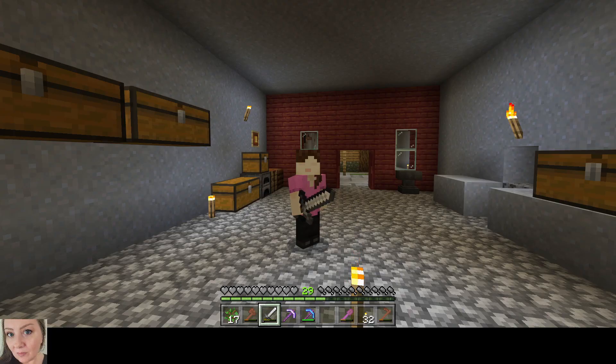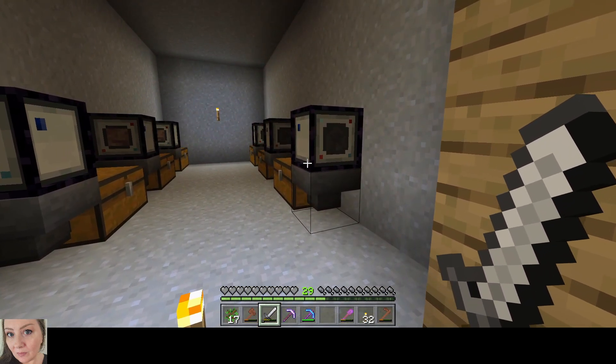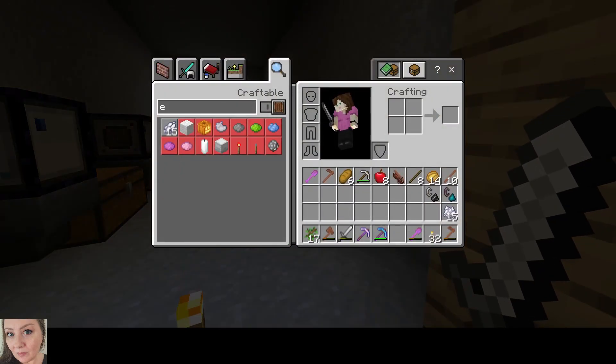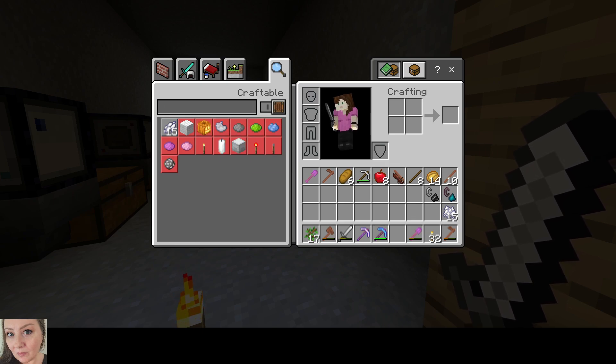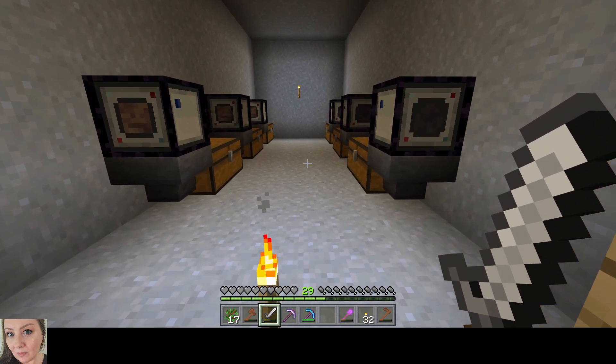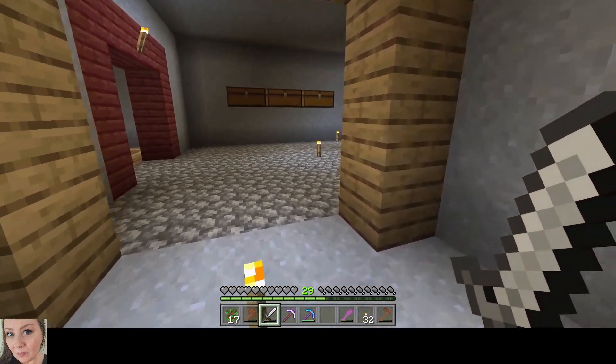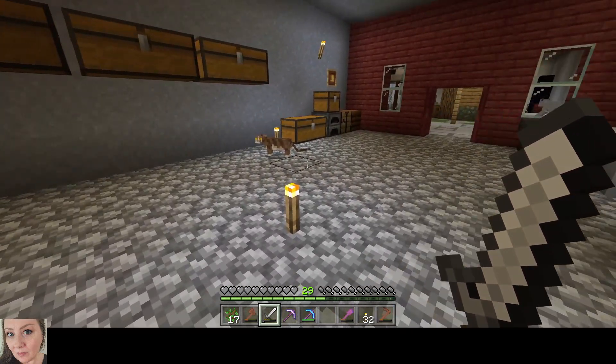Hi guys, welcome back to another episode of Clayed Under! I'm Shy, and as you can hear my little clay collectors — generators, sorry — are busy at work. We have upgraded to obsidian! After diamond I thought it would be emerald, but it is obsidian. We got the obsidian upgrade and it's now pushing out triple compressed clay, so that's awesome!